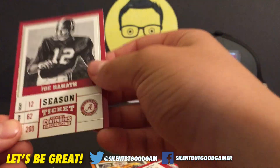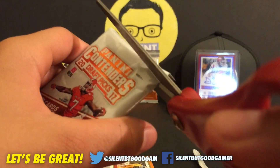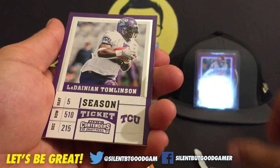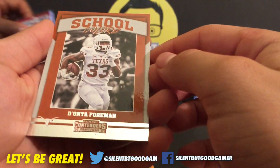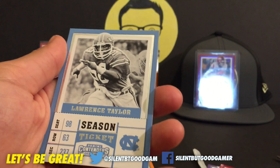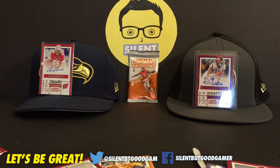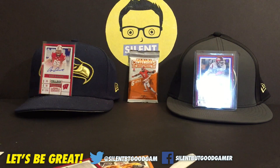We got Todd Gurley and Joe Naiman. This is a good point — you got the autos already. I got two autos, you got two autos. Aaron Rodgers. I thought it was Carson Wentz again. Cooper Cuff. Demonte Foreman. Amari Cooper. And Lawrence Taylor — LT! His Ultimate Legends card is out.